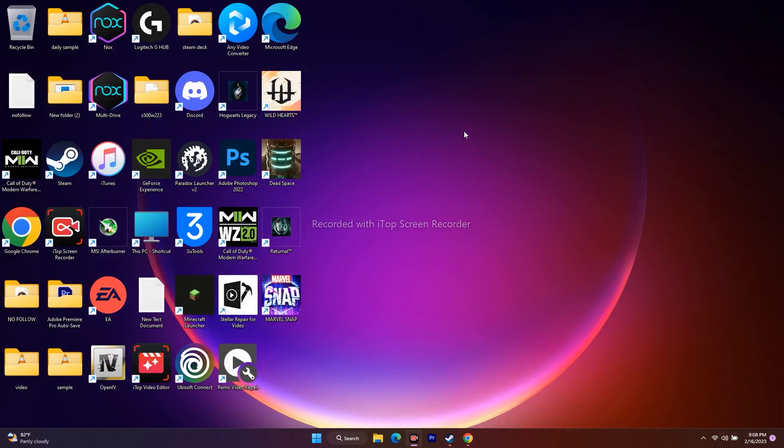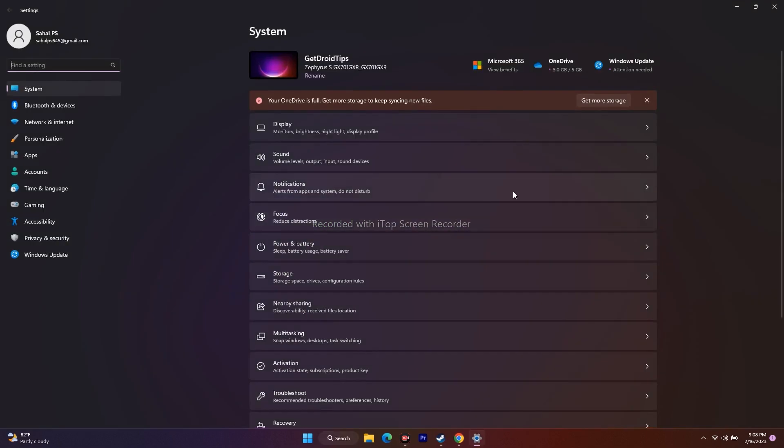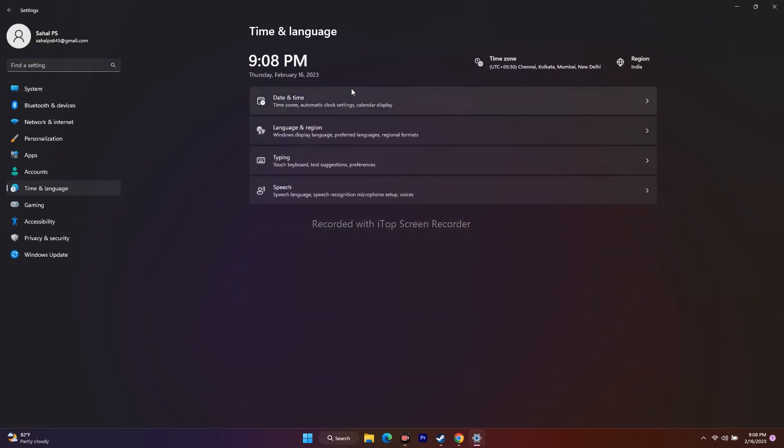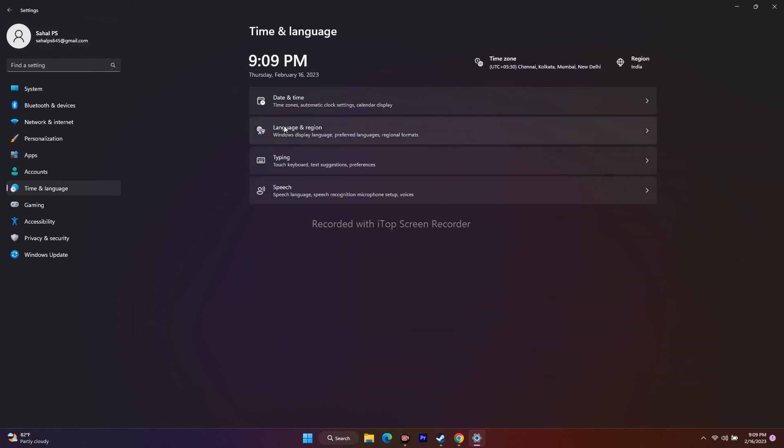The next fix is to make sure your time zone, language, and region are all correct. Go to the Start menu search, open Settings, then go to Time and Language. Under Date and Time, make sure 'Set time automatically' is turned on and 'Set time zone automatically' is turned on as well.